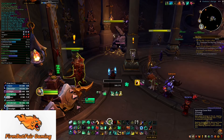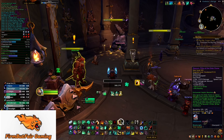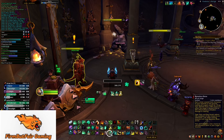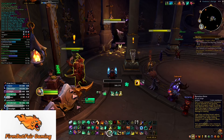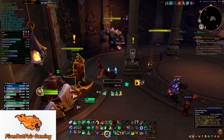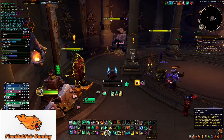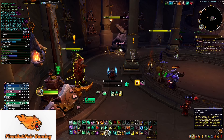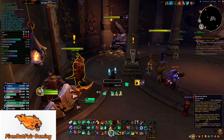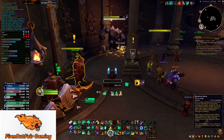Spinning Crane Kick is still a good button to hit, but your first priorities are Blackout Kick and Rising Sun Kick. For Bone Dust Brew: you're going to have two Bone Dust Brews for every Exploding Keg. They both say one-minute cooldown, but you reduce the cooldown of Bone Dust Brew, so you get it every 30 seconds. So you can Bone Dust, then Exploding Keg to maximize DPS — hit Bone Dust once, then Exploding Keg, then hit Bone Dust again at the 30-second mark.